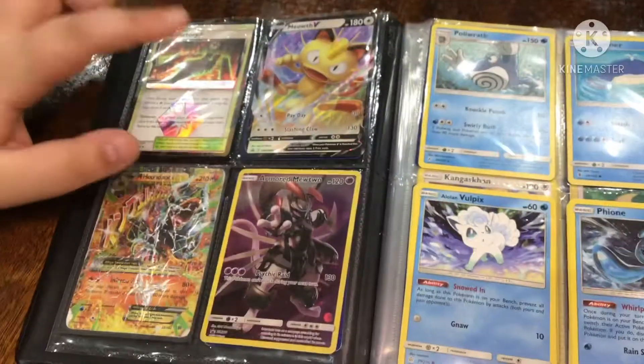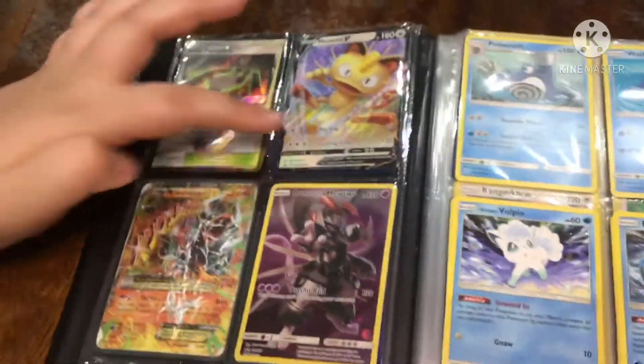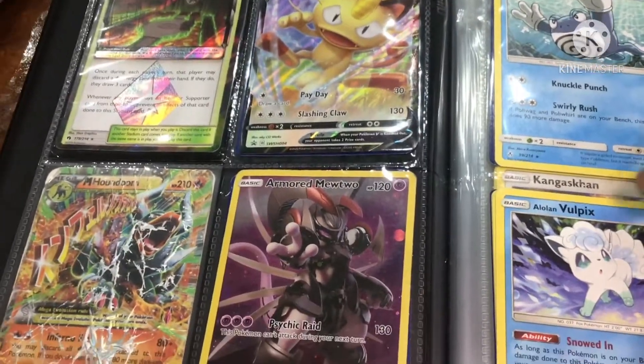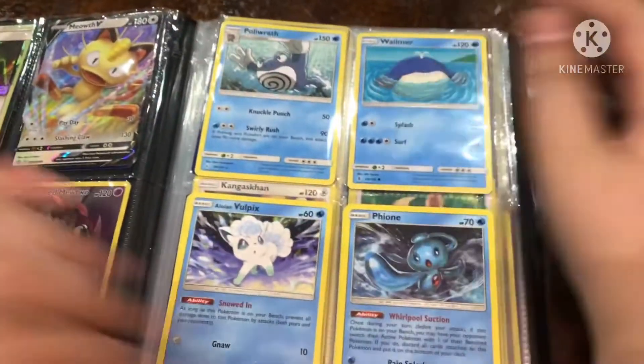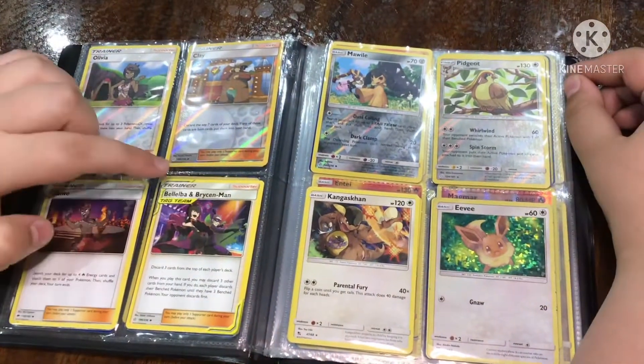These are my rare ones and the rest of them are all Kola Kola. I have Hefactory, Meothraby, Omega, Houndu EX, Armor, Mewtwo, Poliwrath, Wailman, Alolan Volmix, Alolan Volpix, Fiona, Trainers, Olivia, Clay, Kyawai, Bilba, and Bryson Man.